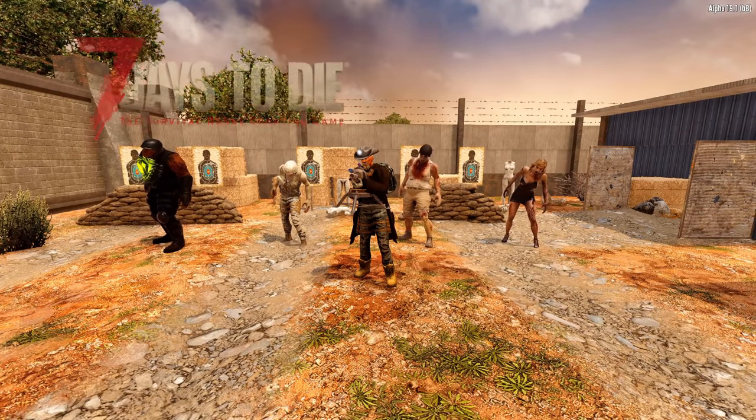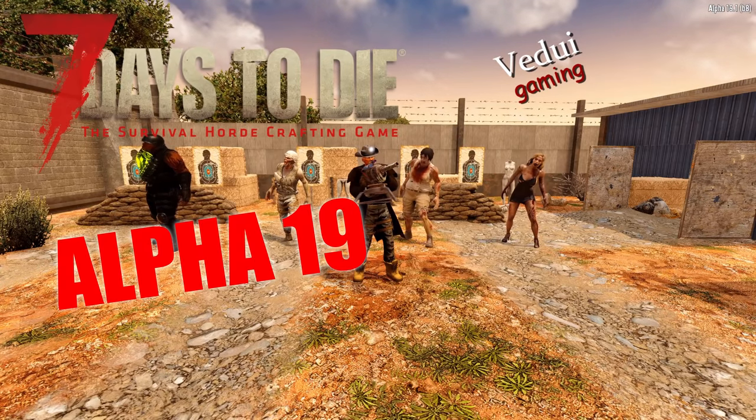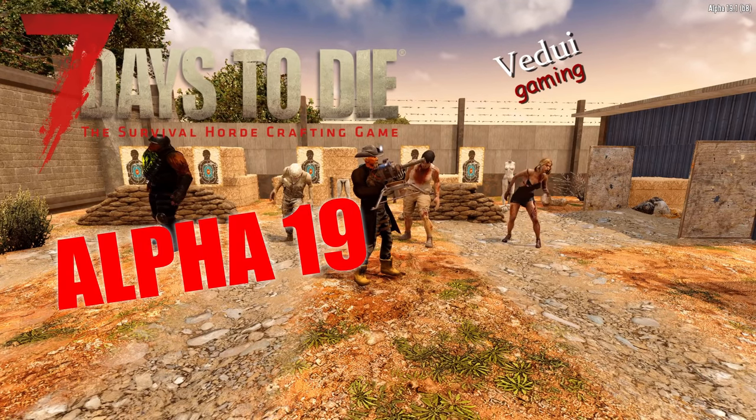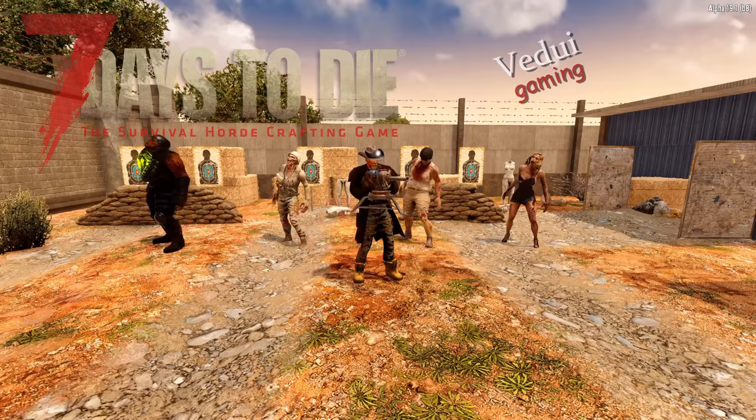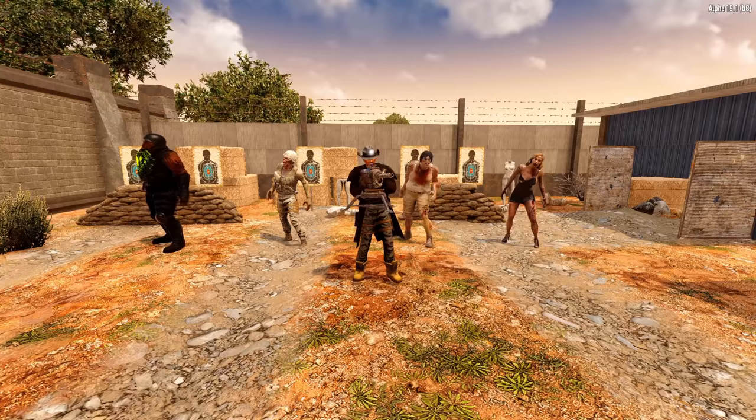Welcome Survivor. We're back here in 7 Days to Die Alpha 19 — still in 19.1, waiting for 19.2 to go stable. This time we're going to take a look at the Junk Turret, and more specifically, the Junk Turret ammo types.